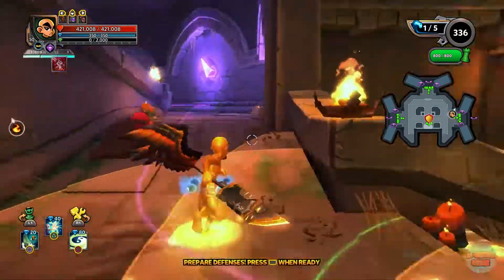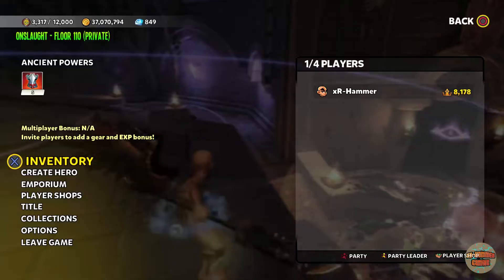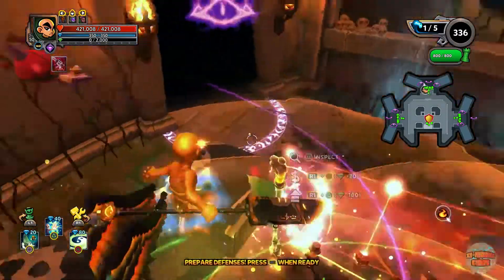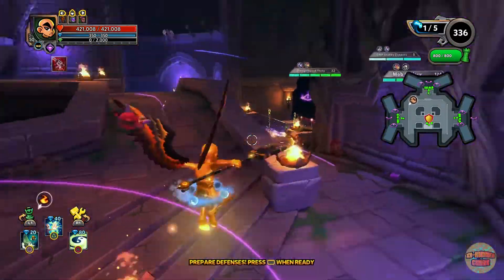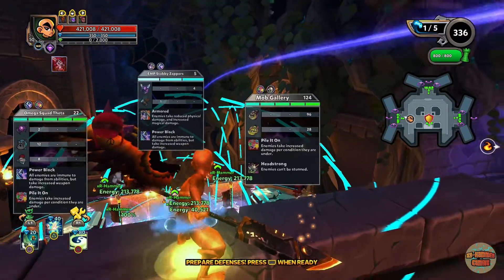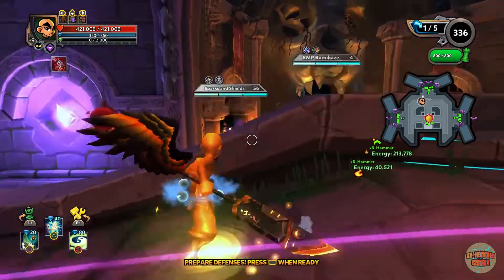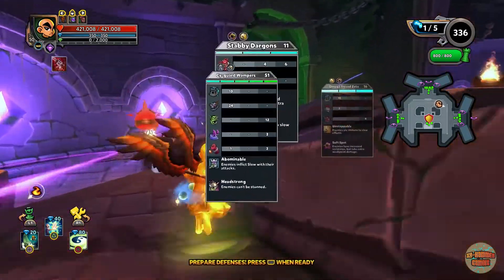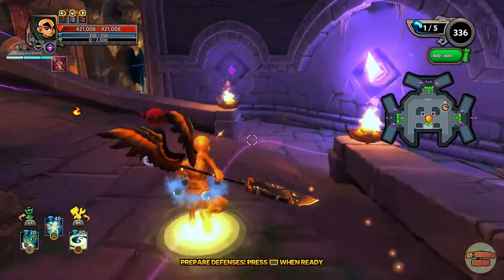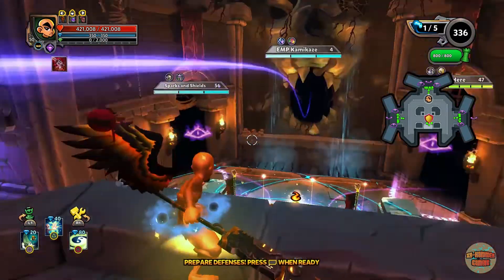Hey guys, welcome back, it's me XRHammer and I'm playing some Dungeon Defenders 2. Today's video is onslaught floor 110. Now I don't often get this map, and I like this map, but what I do not like is the one, two, three headstrong lanes this game has decided to roll me. But I'm not going to reroll it — initially I might, but it depends if I can actually get through it.